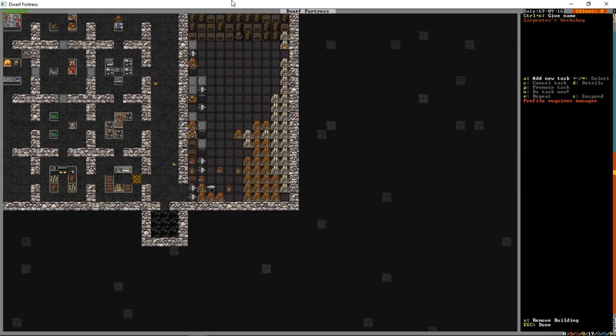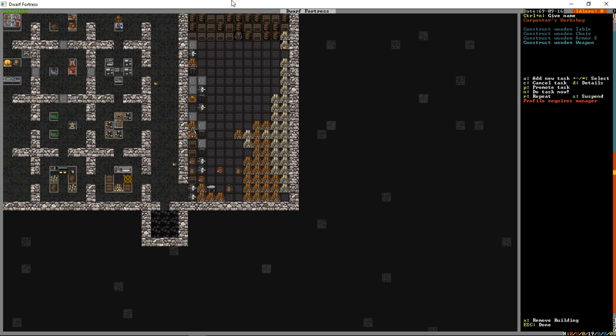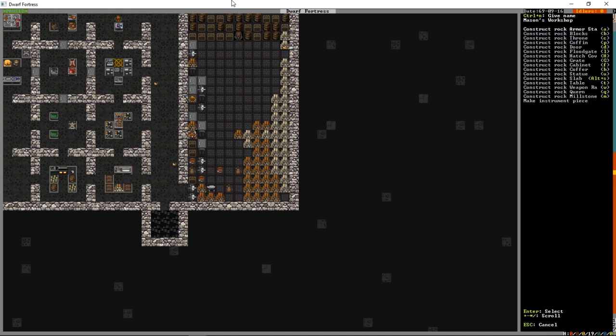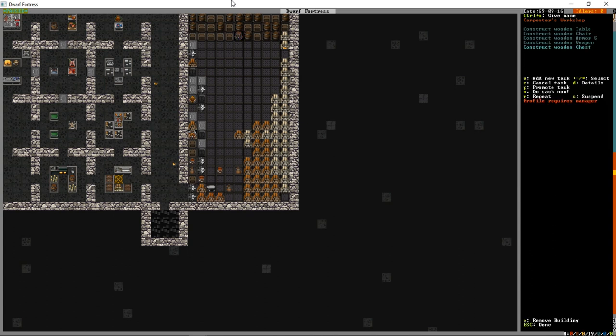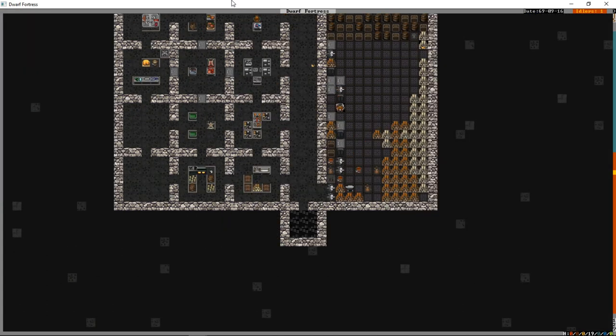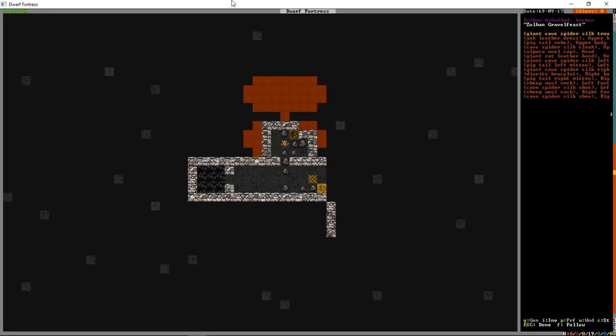Out of wood - a rare resource for us - we're going to build a table, chair, armor rack, and weapon rack. From the mason's workshop we'll order two statues using the U command, then come to the carpenter's workshop and order two chests, because the nobleman requires some finery to feel important.